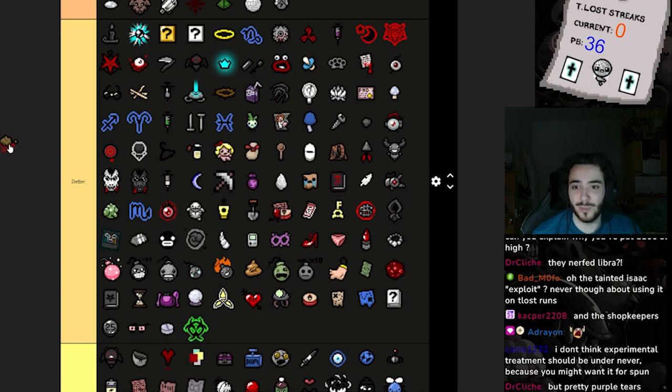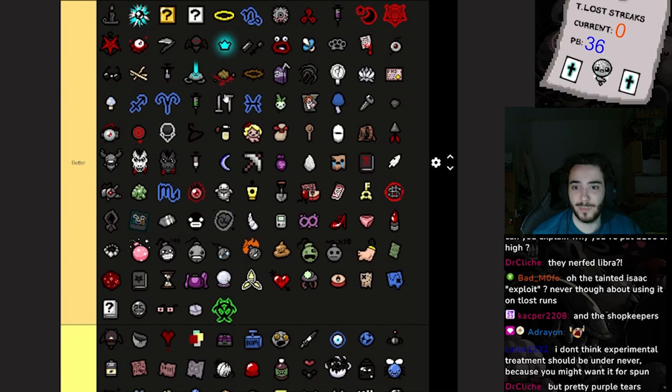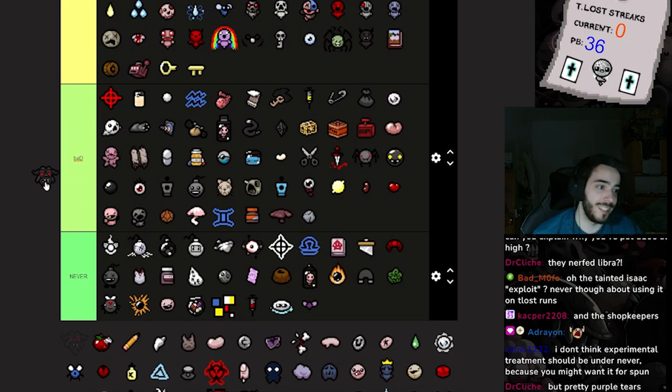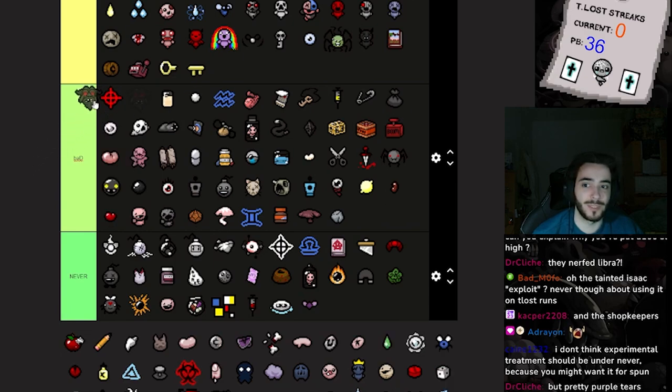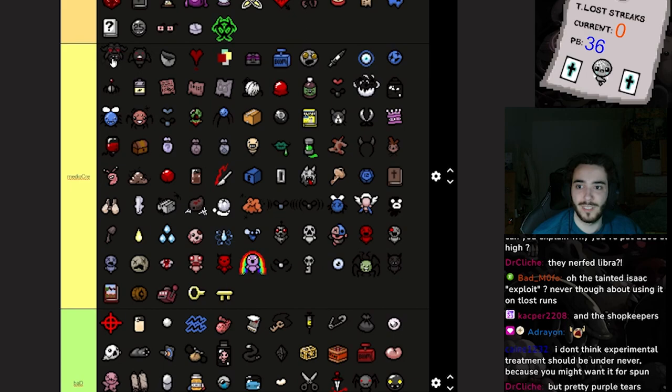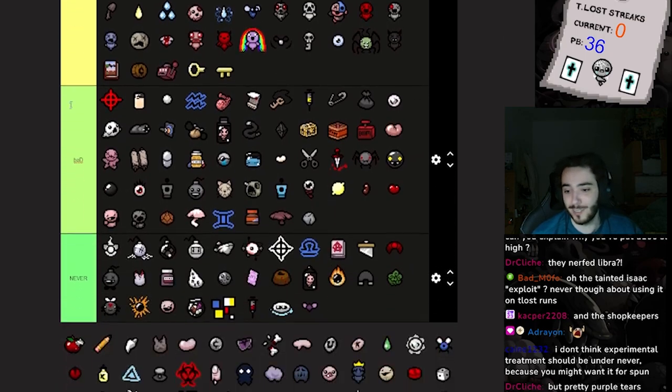Sometimes it can screw you over but I like it a lot, especially the initial Kidney Stone deals a lot of damage. Mega Blast guys — I know this sucks. The only useful case for Mega Blast is to kill Isaac or a boss, that's all. We can put it at the top of Mediocre. You're gonna kill the boss, but you can't go around clearing rooms with Mega Blast because you're just gonna run into enemies and die.